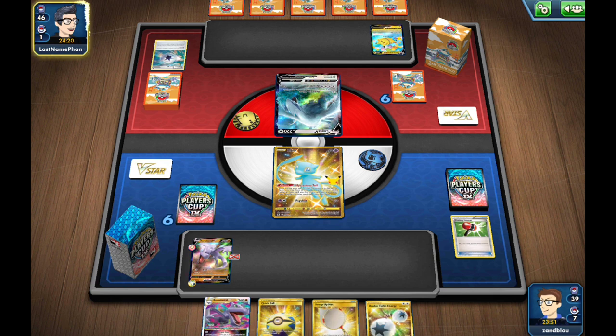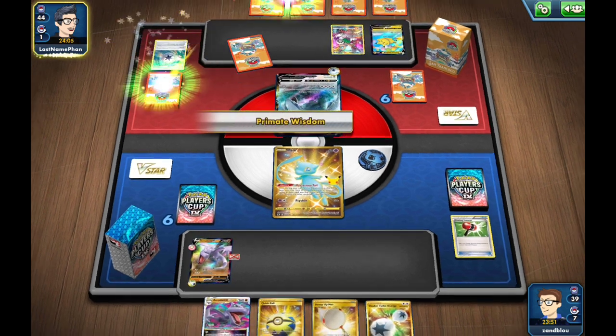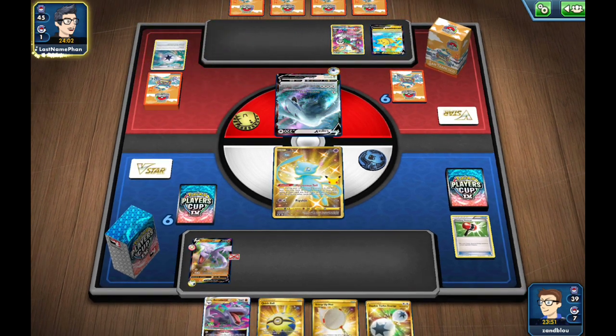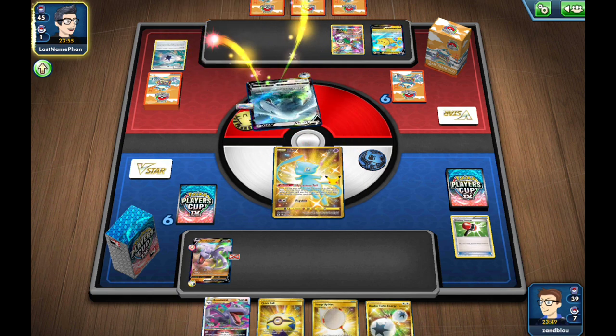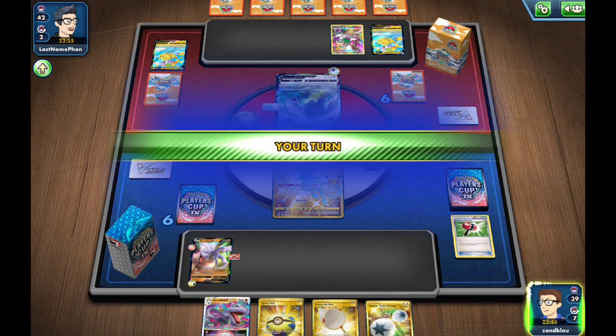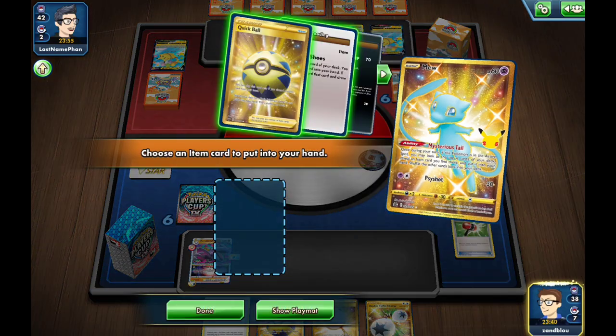I could have maybe Quick Balled out the Crushing Hammer and then Crobat'd for three, but that didn't seem worth it. I'd rather start flipping coins. There's a capture for an Oranguru. My opponent does not find anything off Judge — just a Read the Winds. So no Archeops on Judge. We put them in a bad spot so we can get to that Ancient Star and shut them down before they can get any Archeops going.